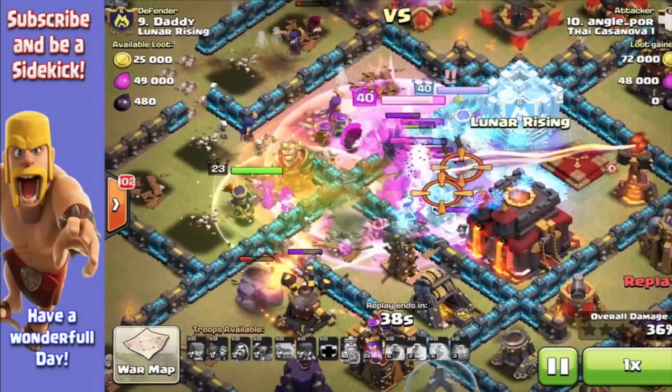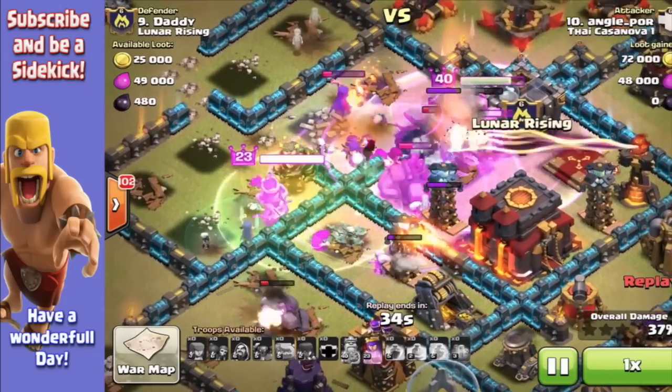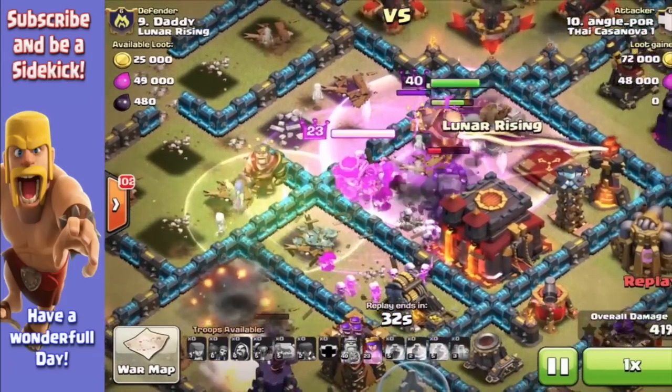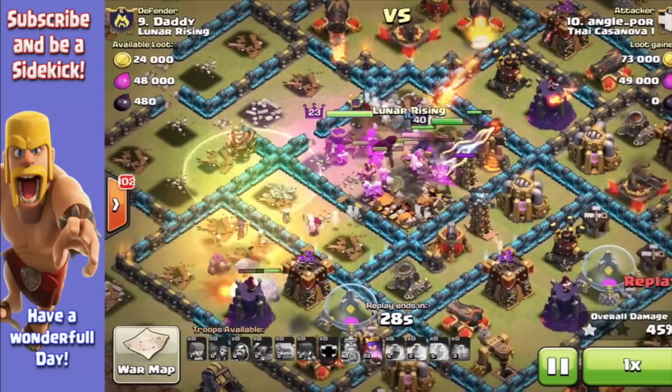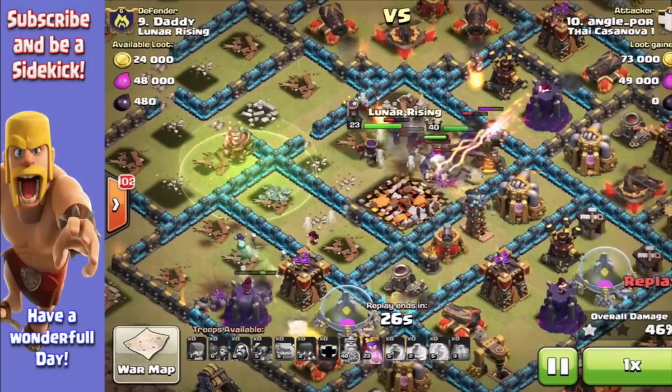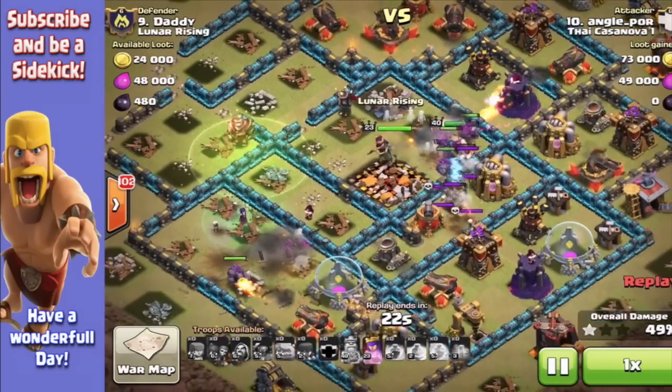So he's managed to get his troops into the core there, and obviously my town hall's going to go down. He's just got so much firepower right in the middle there, including the queen. So the queen goes down — very well done considering he's got a level 23 Archer Queen. I've got a level 40. He's done a great job there.